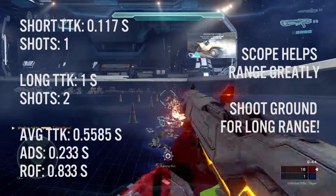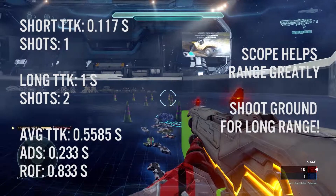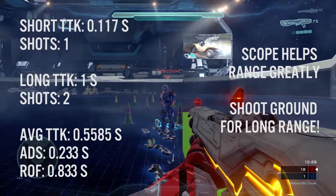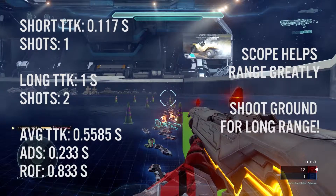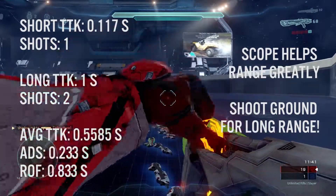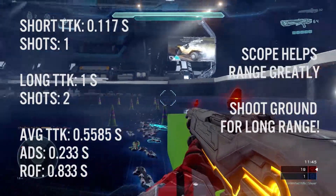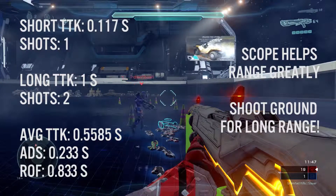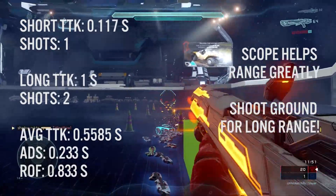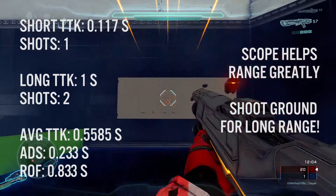Scoping in does make a difference on the sword, getting you about two extra steps — almost 150 to 160% of your unscoped range. It's got a rate of fire of about 0.75 seconds between each swing, and the average time to kill between short and long distance is 0.383 seconds.